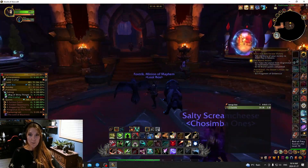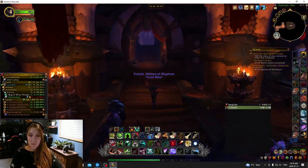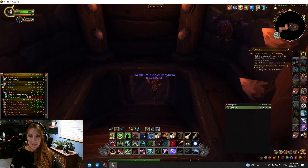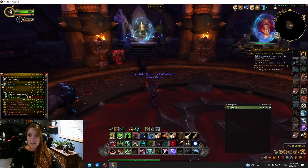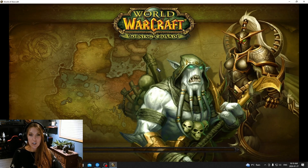We are in Orgrimmar and we are in the portal room. You do want to go down to the second portal room and you want to go back down to Shattrath. The second portal room is underneath. You can see the two guards standing at the entrance there, and Shattrath should be over here.